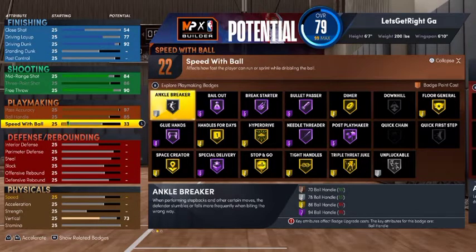And then your speed with ball, you want to max that out at a 76. That gives us 29 playmaking badges at the small forward position. So you'll be able to handle the rock, shoot lights out, and also finish at the rim at the elite level.